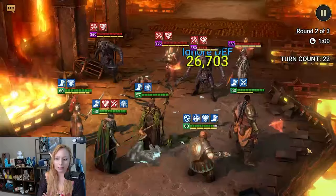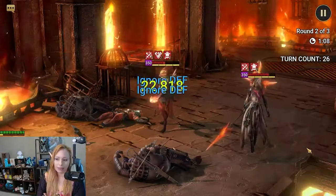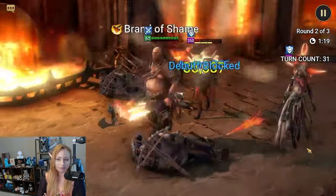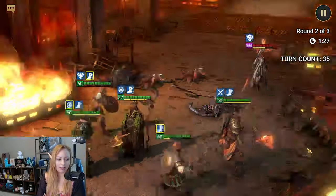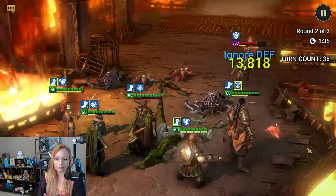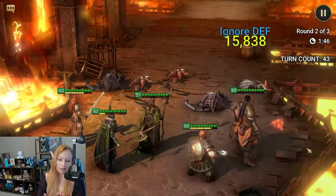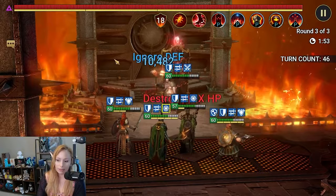Almost at the minute mark. All the vines just come out and attack — I think they did a good job designing him. Tiamisa and Raiho are the last two standing. Almost at the two-minute mark — minute 45 — now to the boss. Here we go: ally attack up, we got the counter-attacks.